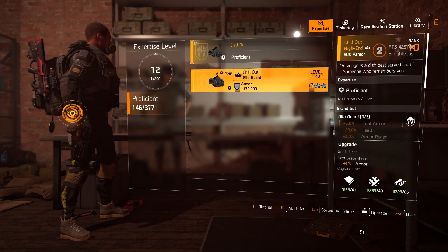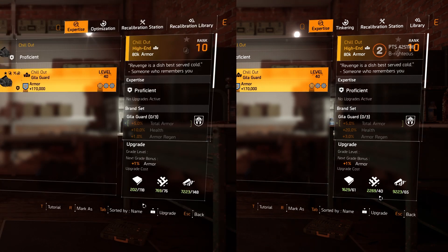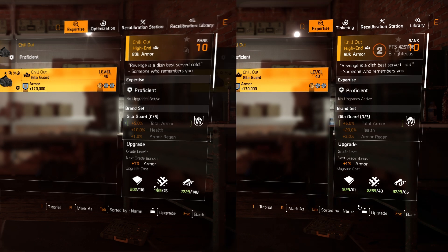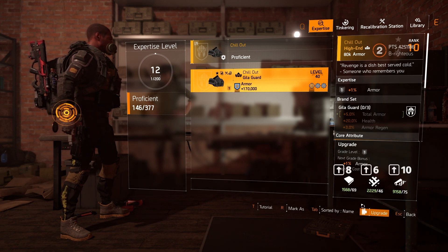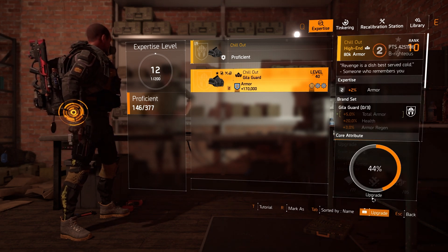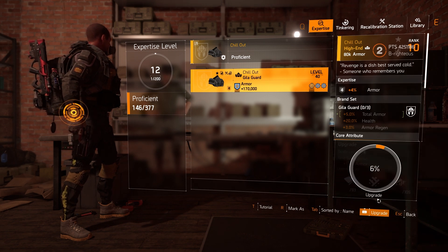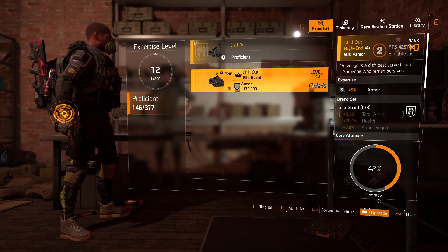Okay, Chill Out mask — yep, you see that? What was it before? It was like 73-something, I forgot exactly what the numbers were, but this is definitely less now. If I upgrade it again — 43 to 46, 46 to 52. Wow, okay. So look, whenever you upgrade more, the numbers aren't jumping up as high.